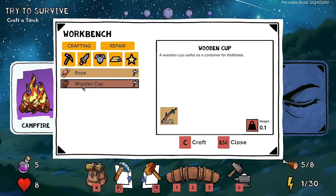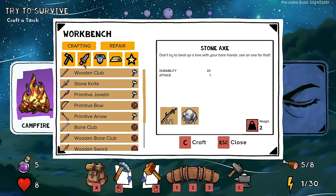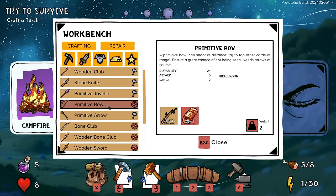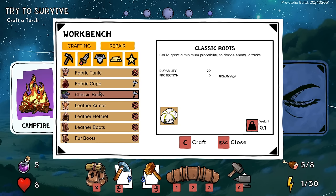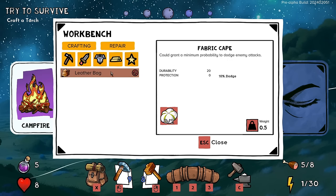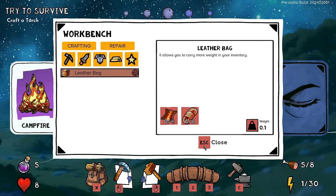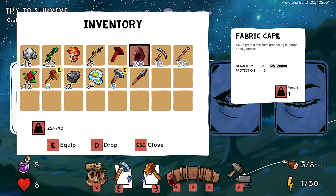Look at this — we can make almost anything with this workbench. I'm going to take some breathers and then build it. Now I can make a wooden cup — a useful container for distillates. We can craft pickaxes, a lot of different weapons. I like the idea of a bow. Arrows are extremely expensive but I like the idea. I also like the idea of armor — these are really cheap. Let's craft a cape, and there's also a leather bag that lets you carry more weight.